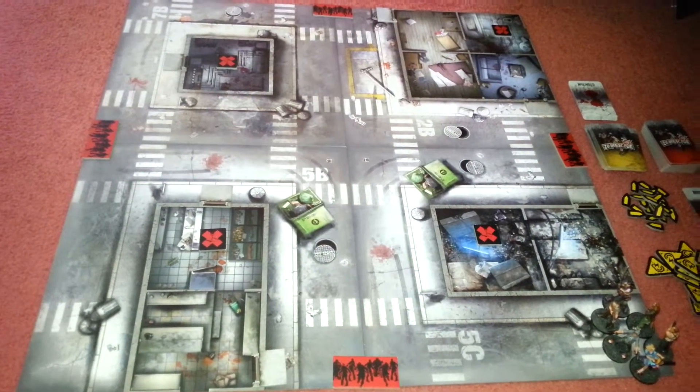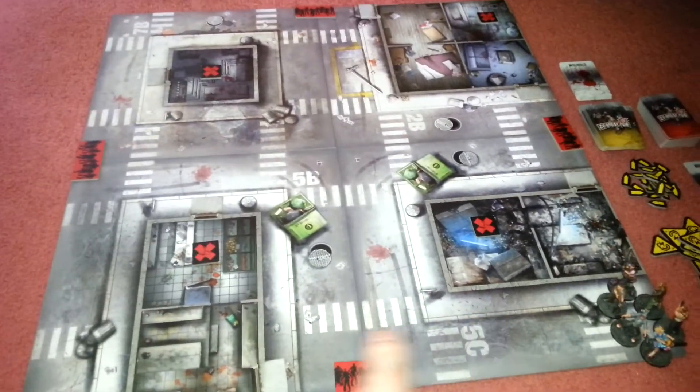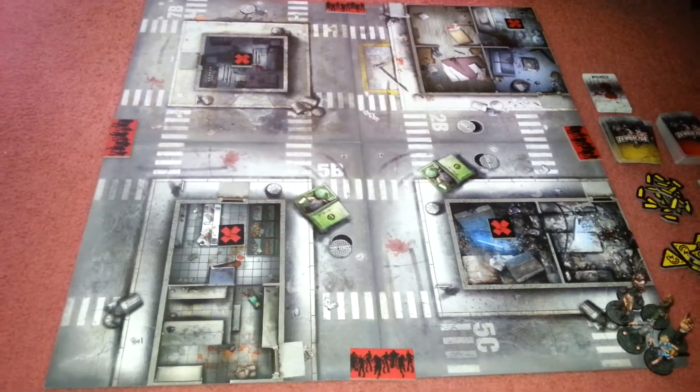Here we go with turn one of scenario 10, Small Town. Basically what we're going to try and do is move over into this room. We've got a spawning site in between so we could potentially have a few zombies coming at us.